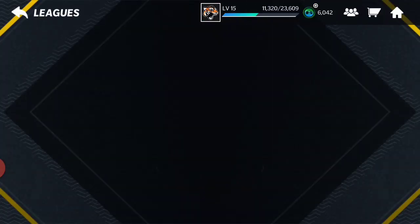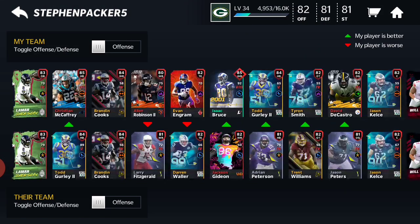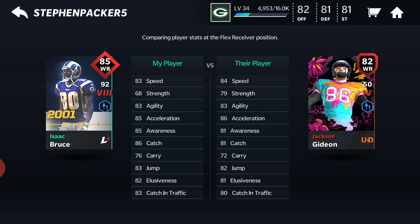Let me show you guys the player I'm talking about. Shout out again to Stefan the Cool Man for showing me this. As you guys can see, compared to Isaac Bruce, here is the player from The Yard — his name is Jackson Gideon, and he has 84 speed and 86 acceleration. Pretty good stats for an 82 overall receiver. Isaac Bruce is an 85 overall that costs over a million coins with around the same stats, but Jackson is absolutely free from The Yard.